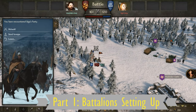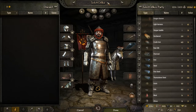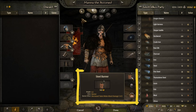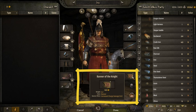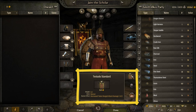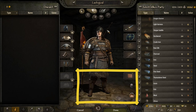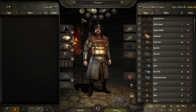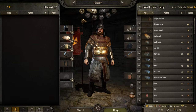Setting up the battlefield battalions. Since the release of the game, when you are on a battlefield you can use banners. You need to pick the right banners for your different companions, because these banners will matter when you give them control over some of the battalions. When playing the game you will earn banners and assign them to your companions.